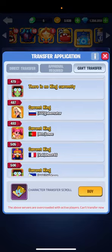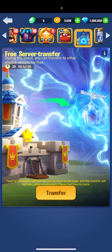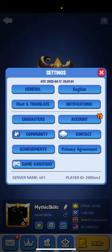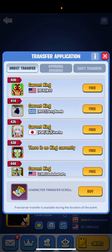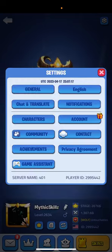So it's basically the same thing, just in a more simplified way. This way people know how to transfer. Before this event, not a lot of people knew you could transfer. You would have to go to Settings, then Characters, then Character Transfer on the bottom left — it wasn't easy to find unless somebody told you how to do it.